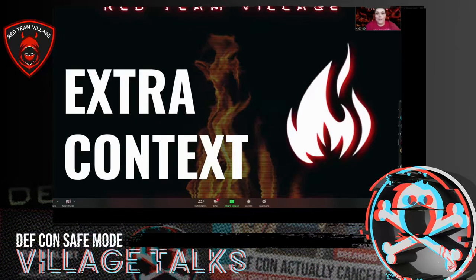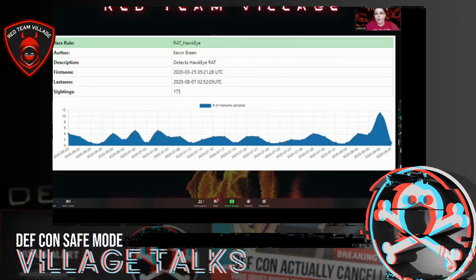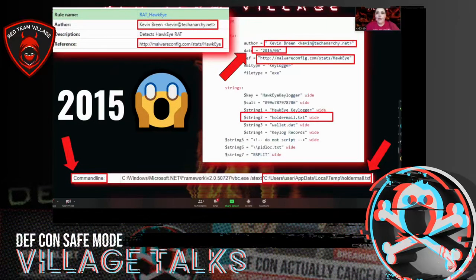Now I'm going to add some extra context. I looked at the YARA rule specifically in Malware Bazaar and saw it was really active — still getting a lot of samples, so not stale. I pivoted out, looked at the YARA rule, and then looked at the Joe Sandbox command line. This particular YARA rule that was still alerting was from 2015 and they were still using the same string in the command line. That would be really great to include in adversary emulation exercises since it's been pretty consistent for about five years.